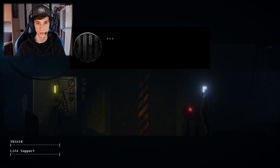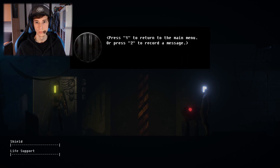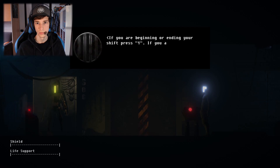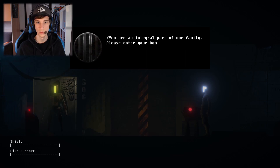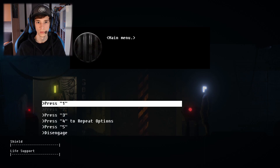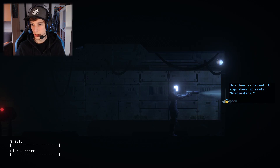I'm going to press 2. 'There are no human superiors available to assist you at this time. Press 1 to return to the main menu or press 2 to record a message.' Let's try 1. 'Your honesty is our integrity. If you are beginning or ending your shift press 1. If you are logging a break press 2.' I'm going to end my shift. 'You are an integral part of our family — please enter your domestic employee number.' If you've forgotten your employee number press 2 or 3 from the main menu. This is an outdated system and this door is locked — a sign above it reads Diagnostics.